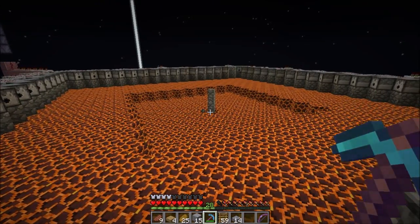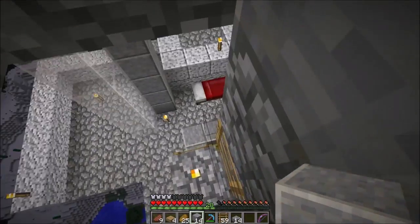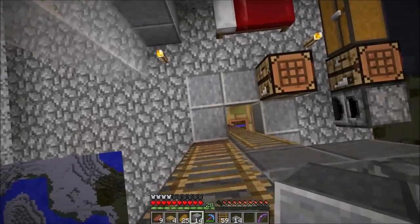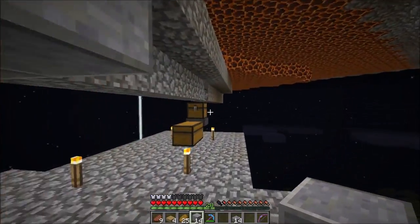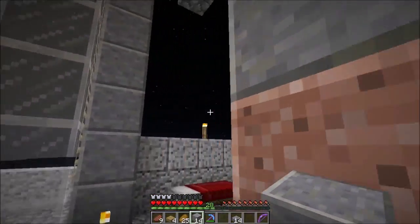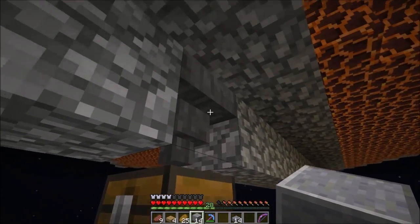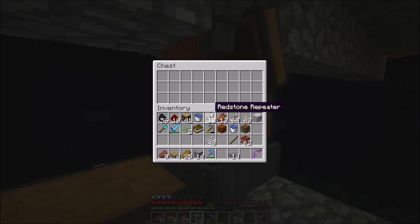It all flows to the collection point. I need to fix it at some point — I don't have it set up quite yet. Oh, I could just put a ladder down — I'm an idiot. Anyways, the collection point's right here. It was originally going to be collected over here, but I didn't have any ice blocks, so I couldn't send the items fast enough. But this works just as well.